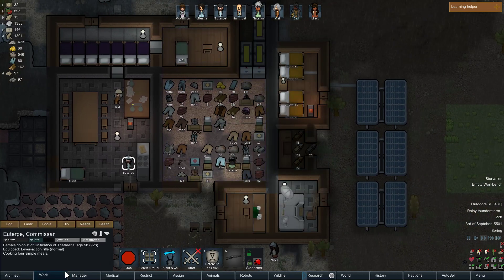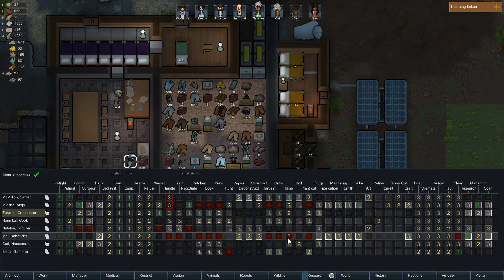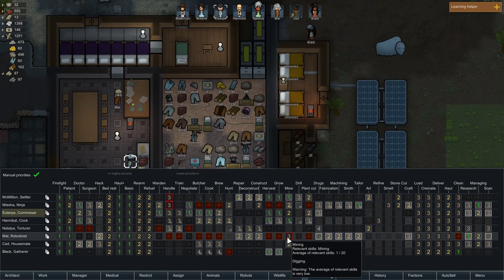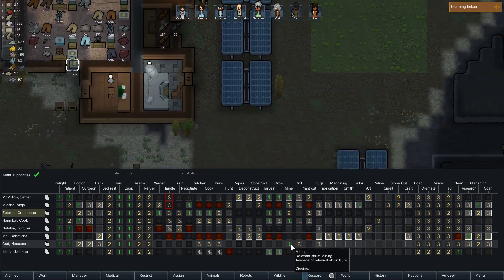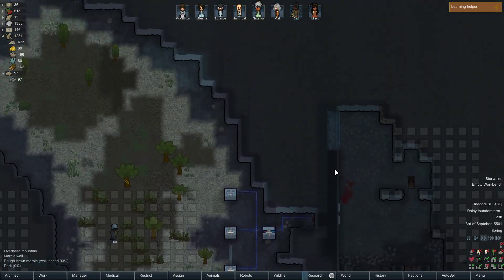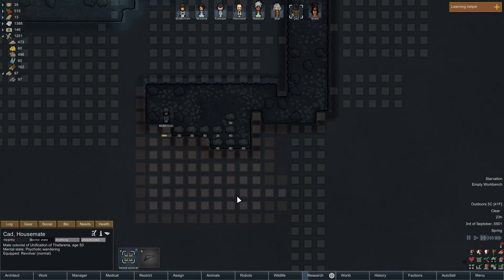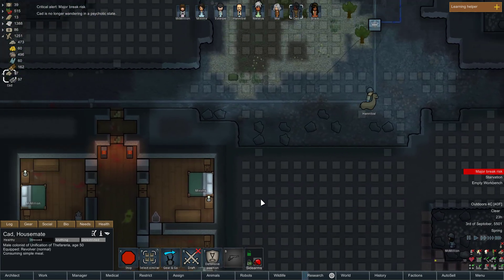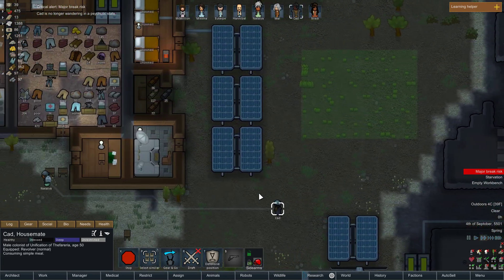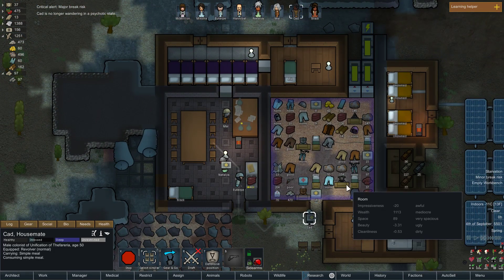Euterpe is actually the one cooking — we'll leave her alone. Cad is broken, or else he could do that too. Cad, why are you still wandering? Cad is no longer wandering — he wasn't going for that long, which is fine.